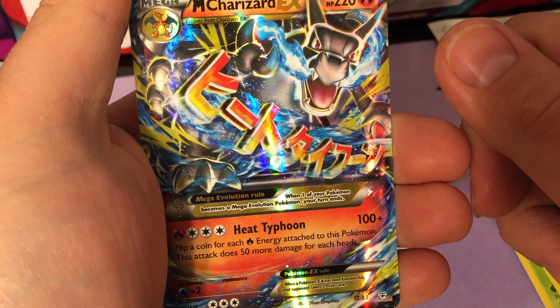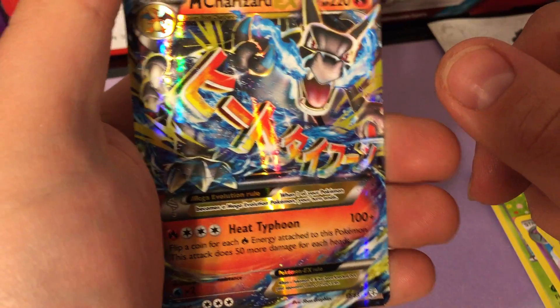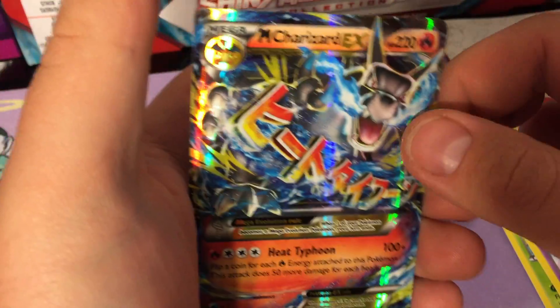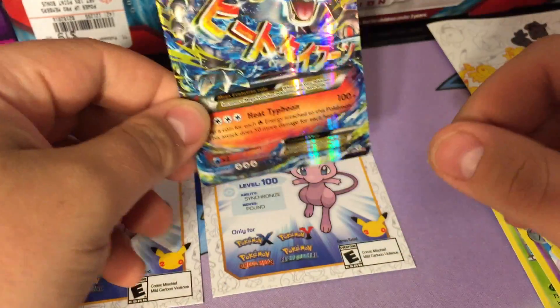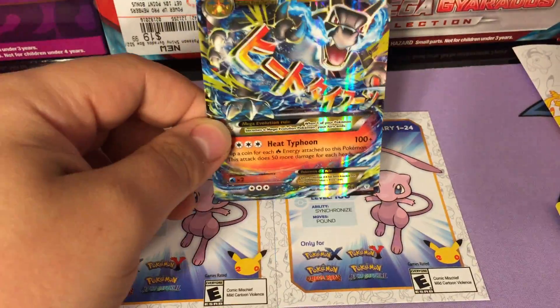Mega Charizard EX! Holy cow, that is awesome! I've pulled two regular Venusaur EX and now a Mega Charizard EX - that is awesome, I'm really happy about this.